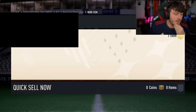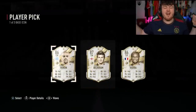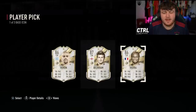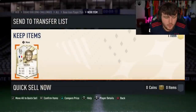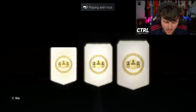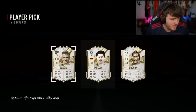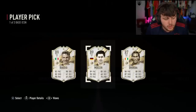Next base icon player pick — here we go. Vieira. These seem so much better than the last ones. It's a little bit annoying because we should be on mid icons by now, to be honest. But it's still nice to get a decent base icon worth 500k. All right, on to the next one — Eusebio right here? Another Muller. These seem a lot better than last time — last time the best cards were like Beressis and stuff. Now we're getting actual good cards.